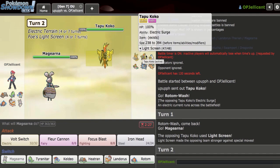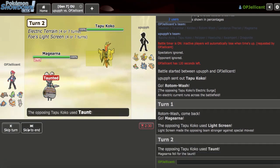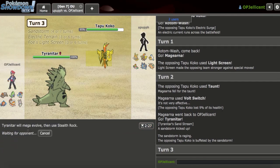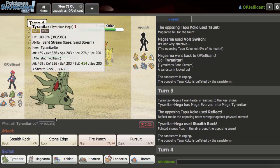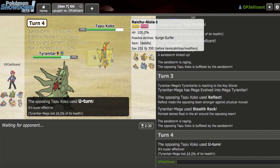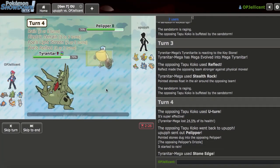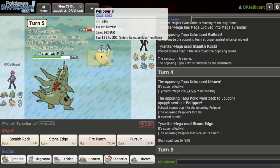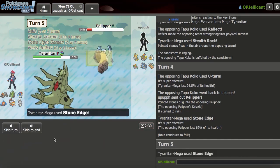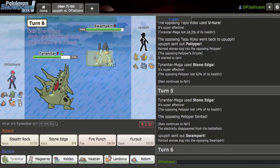Oh, it's dual screens rain. That's really interesting. I don't really see a great Fleur Cannon switch-in, but I don't know if I want to click that immediately. I think I'll Volt Switch out and try to get in Tyranitar here to get up the sand. They may Taunt again, but I really do value trying to get up rocks right here. As yeah, they did go for the Reflect that time, so that's really great. What I can do now is just Stone Edge into them. Mega Tyranitar is the best Pokemon ever and just hits both of them casually. So now I've won the weather war, which is pretty terrible for them.